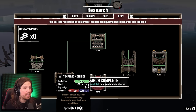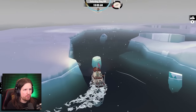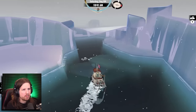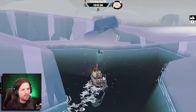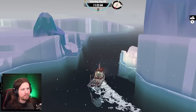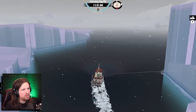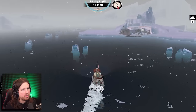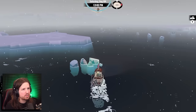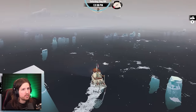There we go - we just need one more net and we'll have researched everything. 100% - now is the narwhal still around? I think we've pretty much completed things. Kind of hard to believe. I think the only thing left is to get the white hooded figure their stuff and catch an aberrant stargazer - I think we're pretty much done.